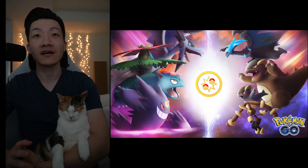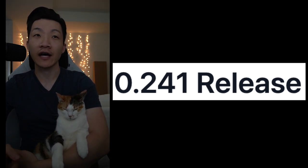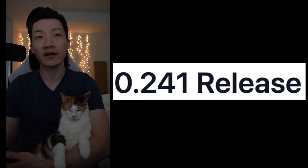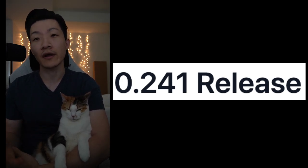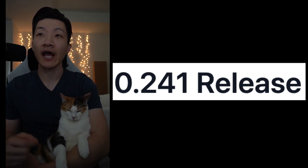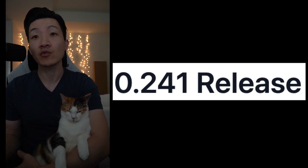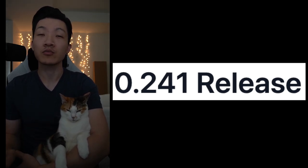We have a fix now. Whenever you throw a charge move, your opponent is guaranteed to get a fast move through. What we used to call a sneak is essentially just the intended mechanic — calling it a sneak wasn't the best name, because it implies something happened that wasn't supposed to happen. Now it's happening every time, which makes when you throw your charge moves matter more than ever before.